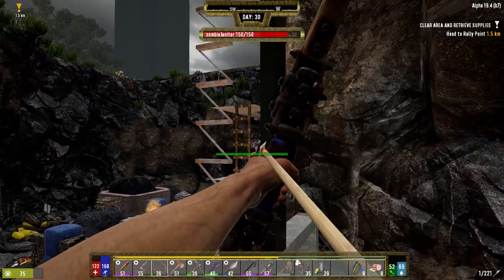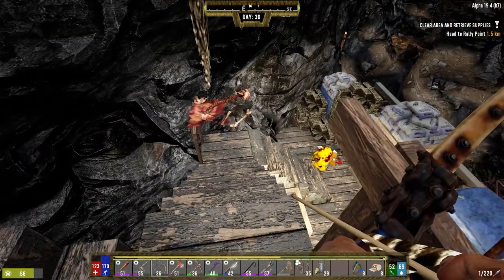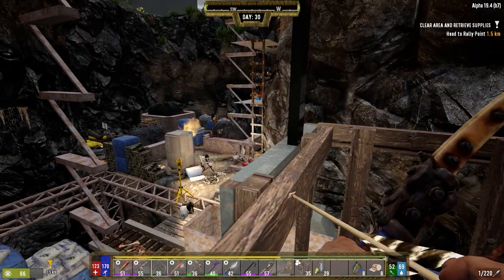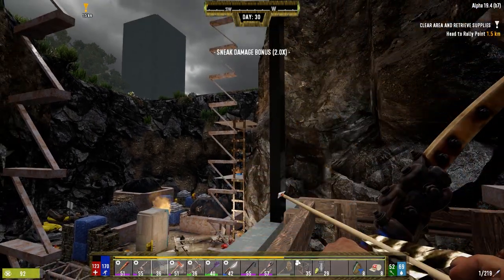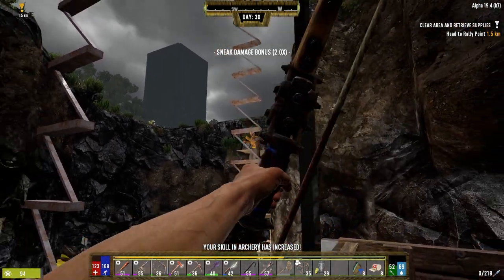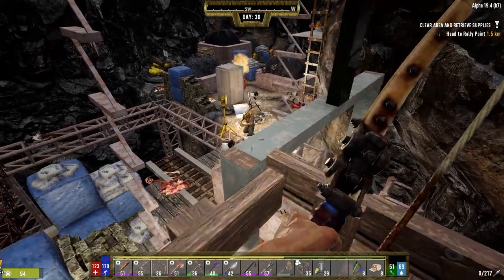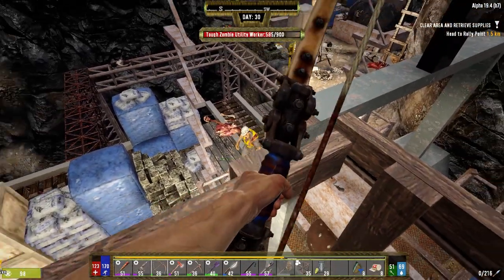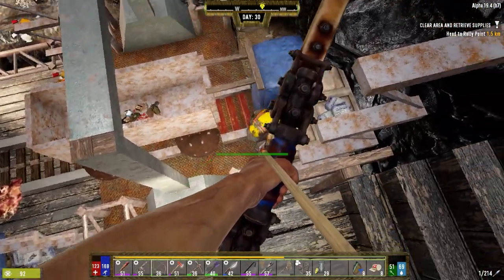Got a guy right here. Looks like one more too. We took his head. We got a guy right here too — got him on the way down the stairs. Here's the boxes we want.